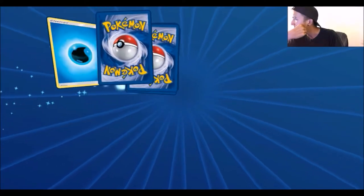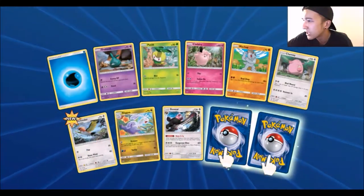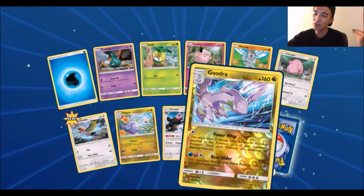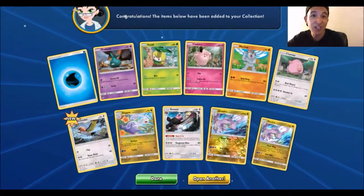Water Energy, Trubbish, Petalil, Clefairy, Machop, Chansey, Fletchinder, Sligo, Bewear, another Reverse Rare. Hey, a Goodra - that's normally Holofoil. Cool. And we got a Goodra. Cool.